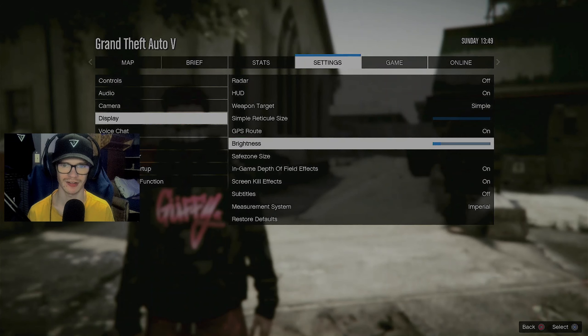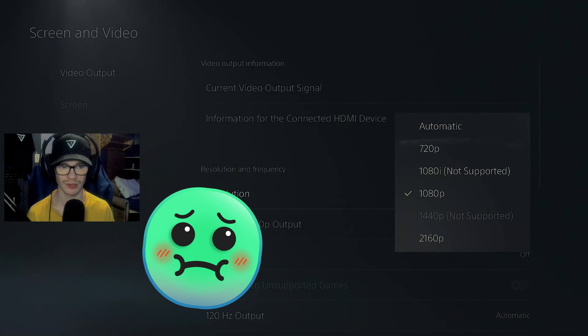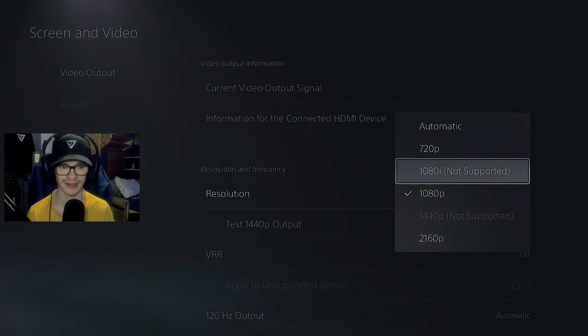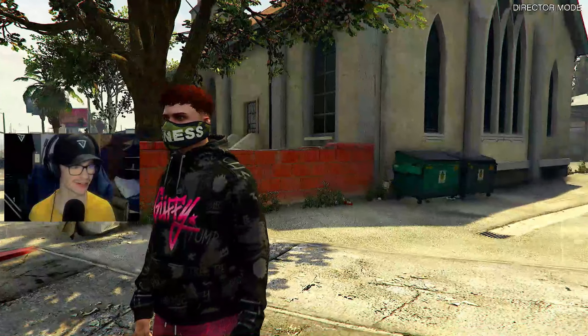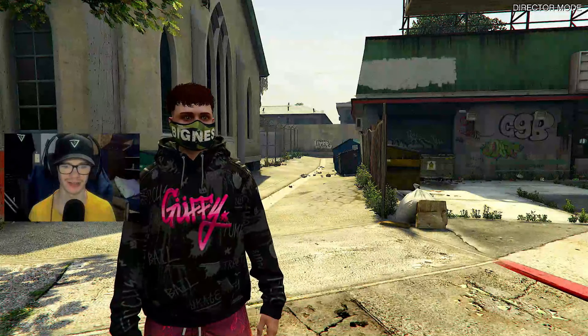You might be wondering exactly how to get better graphics, and I'm going to tell you right now — it's super simple. All you have to do is hit pause, head over to the Settings tab, go to Display, and set your brightness as low as it can go, or as low as you want. I leave a few ticks up. Next, go to Settings, scroll down to Screen and Video, then Video Output, and make sure you're running in 2160p. We're now in 2160p.